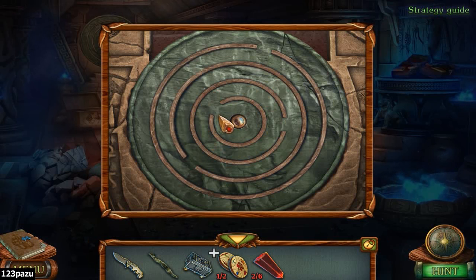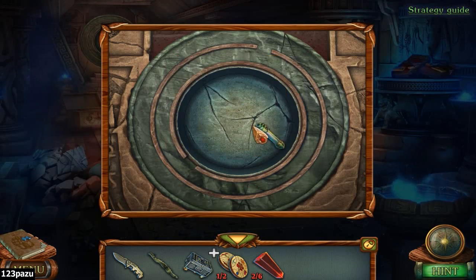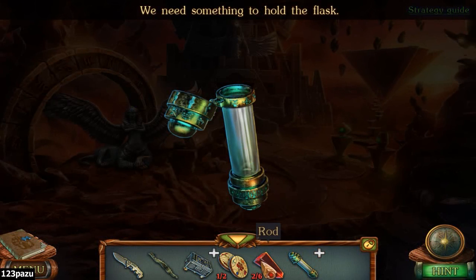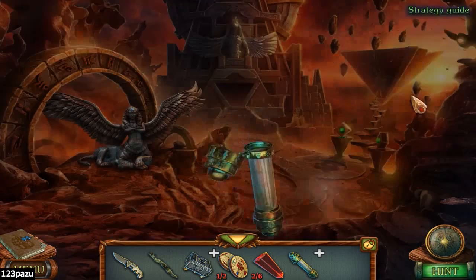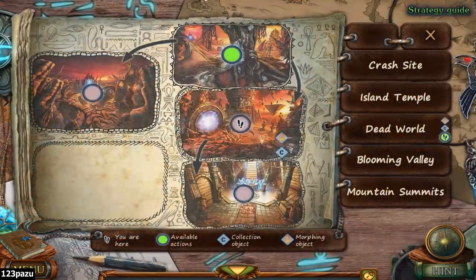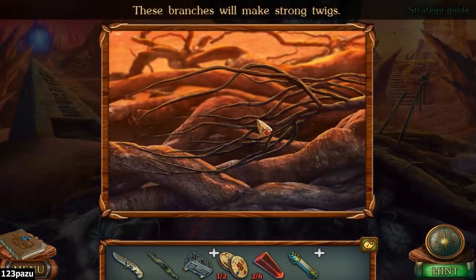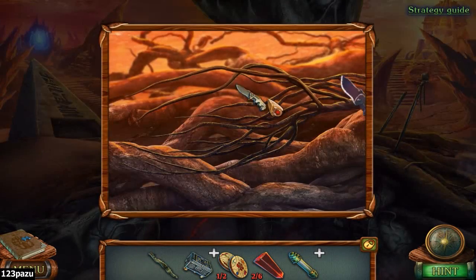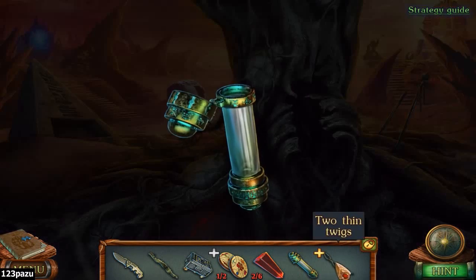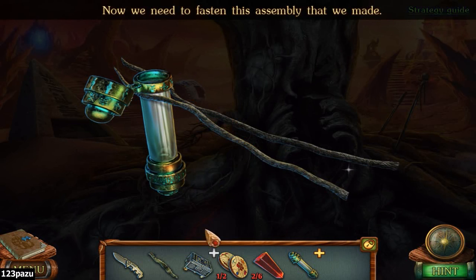Perfect. A capsule. The capsule is an empty capsule — it doesn't have the light. We need something to hold the flask. The bracelet — something to hold the capsule. Use that, yeah — they're like clams now. Capsule holder — man-made capsule holder. Now we need to fasten this assembly that we made with the cloth.